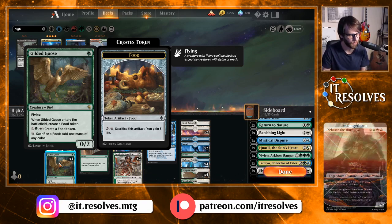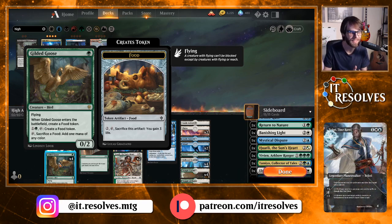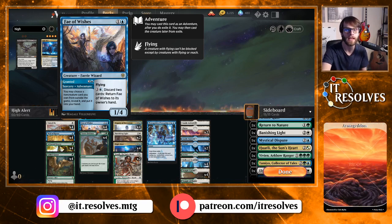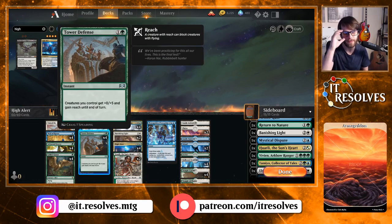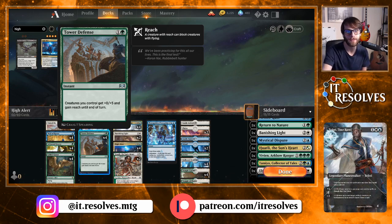Ideally we won't have to deal with too many low-ground creatures since we have so many defenders. We also have Fey of Wishes, another flyer with a lot of toughness, which lets us play cards from our sideboard. Tower Defense can end the game very quickly for just two mana — you swing in with your defenders, and for two mana add plus five to all of them, which is insane. They also gain reach, so you can use it defensively too.